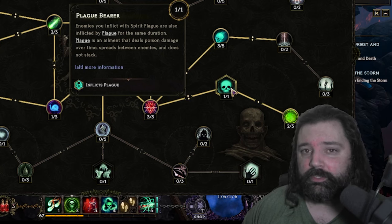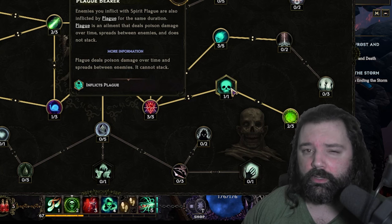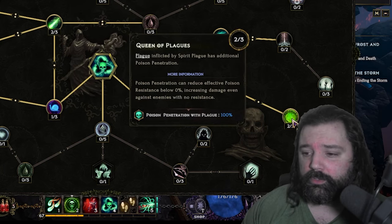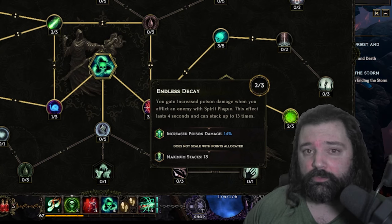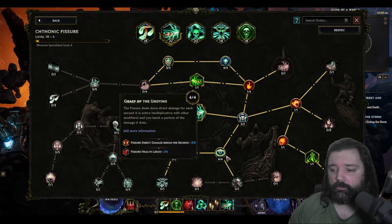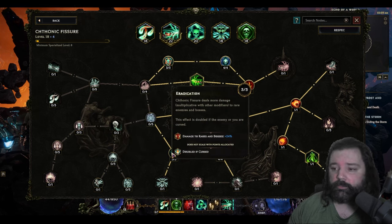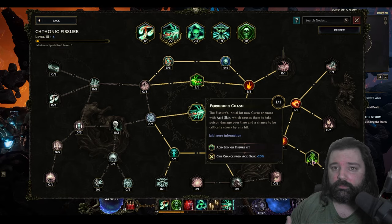Aside from increasing damage dealt to cursed targets, Spirit Plague also inflicts the debuff Plague, giving you another source of poison damage. It gains additional poison penetration and increased poison damage which can stack up to 13 times — a tremendous boost to our main damage source. The Fissure, converted to poison, will also deal damage over time, leaching health for survivability. On top of that, it deals more damage to bosses or rares while inflicting Acid Skin, which is another poison debuff, adding a third source of poison damage over time.